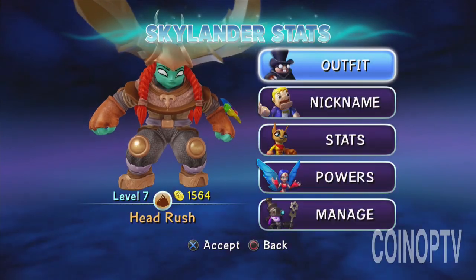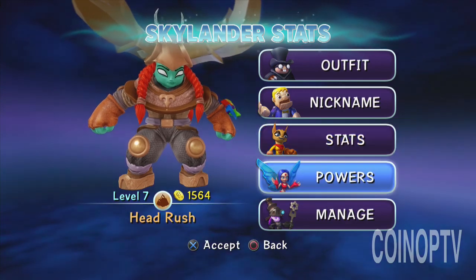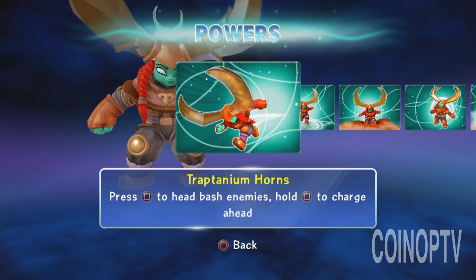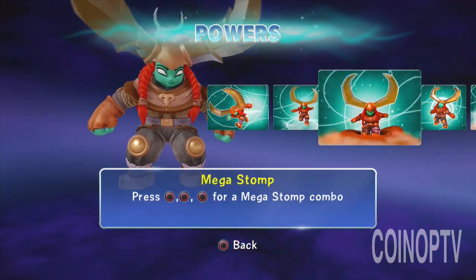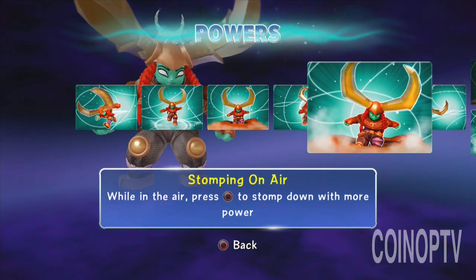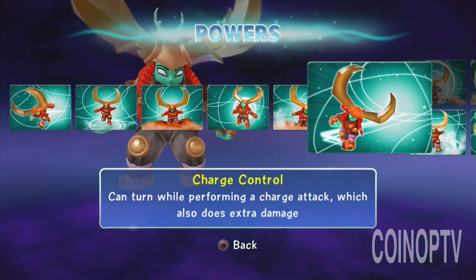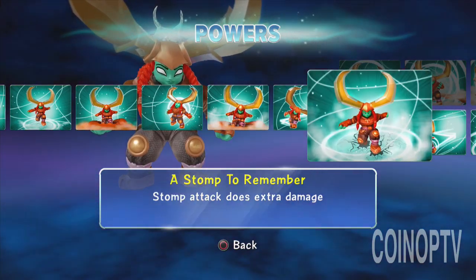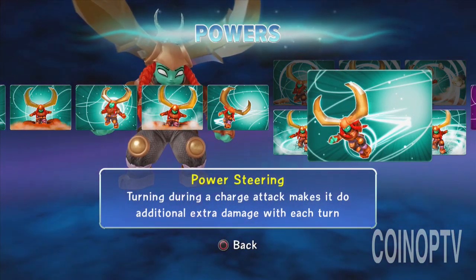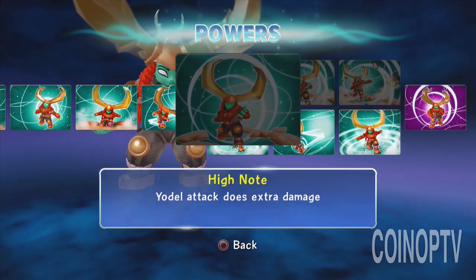Alright Portal Masters, let's check out some of Head Rush here. Earth Element — I got the little trinket there on her wrist. Female new Trap Master. She starts off with the Traptanian Horns. Stomp. Mega Stomp. She can sing, she can stomp, she can charge. Stomping on air. Charge control. The path I went with was Stomp to Remember — I kind of thought I'd level up her stomping attacks.